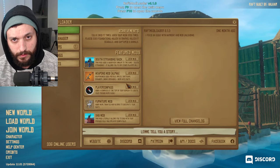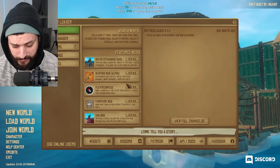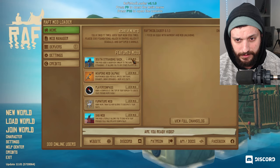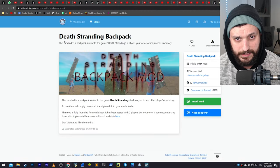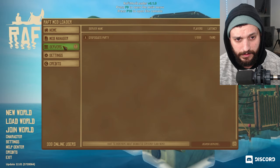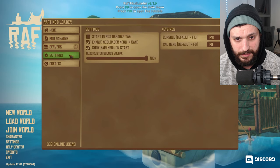This is how it looks like when you have the mod installed. Now I'm going to show you how to install mods, okay? This is home — you can see some new mods here, but it's going to open a new browser. Here is mod manager. This is where you're going to install your mod.